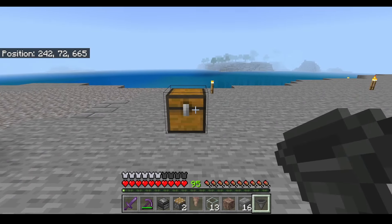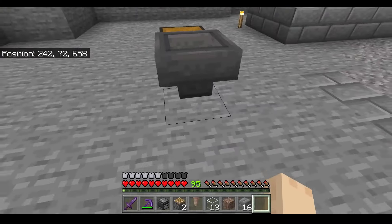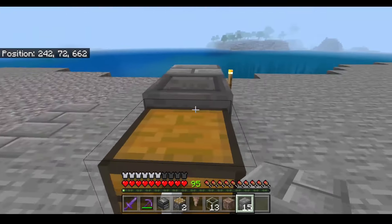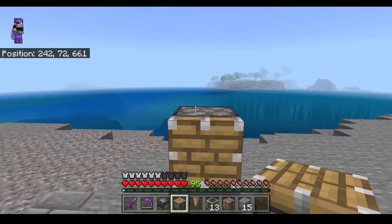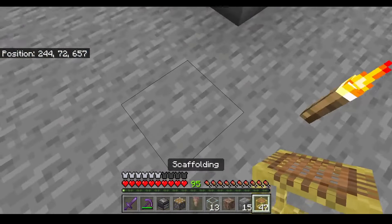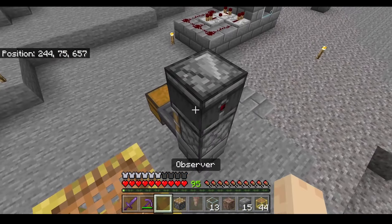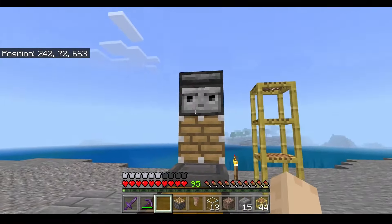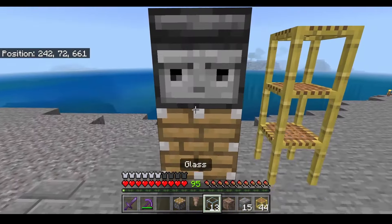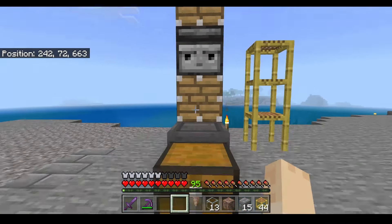First you're going to place your chest, then come behind your chest and shift click and place your hopper. Place a temporary block behind your hopper, come to the other side, place a piston. Then we can tower up in the corner a little bit. Place an observer — the observer should be facing this way. Jump on top of your chest, jump again and place your piston so that both pistons are facing towards you.